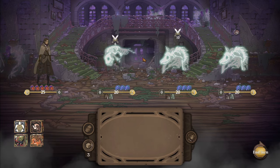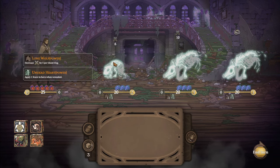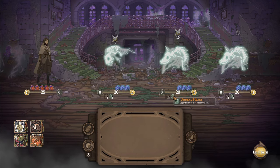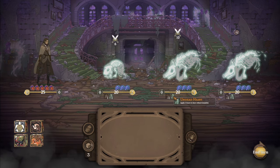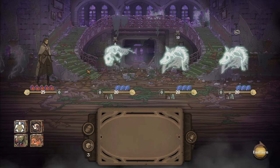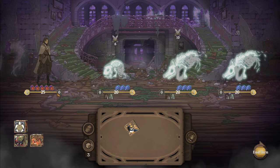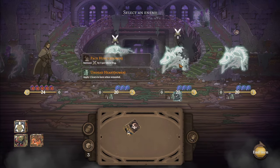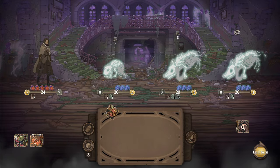Now we're into what I'd call scenario or act three — maybe 1.5 depending on how you look at the world map. These dogs — you have to be careful and read these buffs. If you're not paying attention you're going to have a bad time. 'Apply scare to hero when wounded — scare attacks your hearts directly.' You have to be careful how you handle these dogs because what ended my previously good run was taking out all the dogs really quickly, not realizing that attack bypasses my resolve.